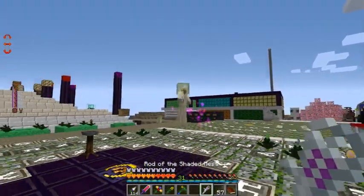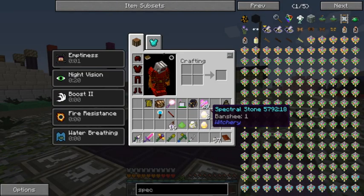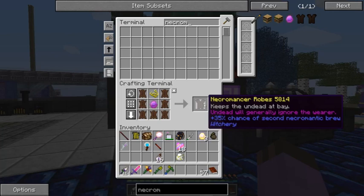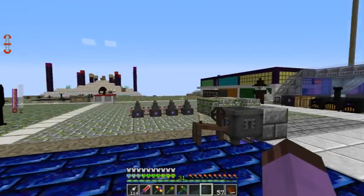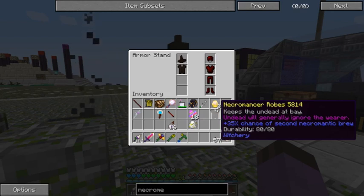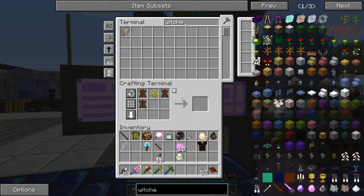I should have put up a barrier. Okay, that's better — now I just need to regen a little bit. These necromancer robes are the other half of the witch's robes. You see how these witch's robes say 35% chance of a second brew except for necromantic? Well, these ones give a 35% chance of a second necromantic brew, and no other brews.